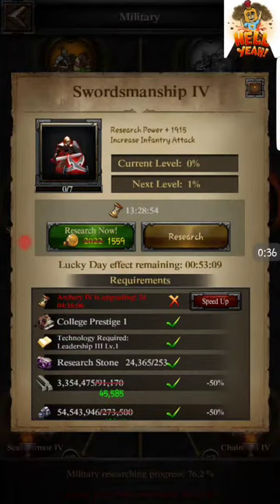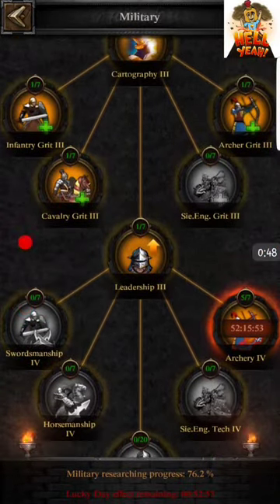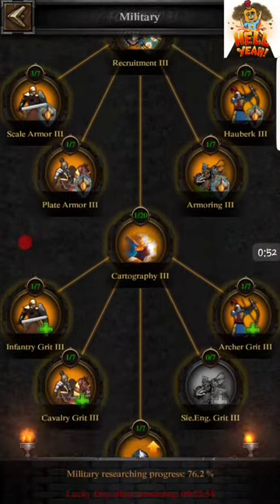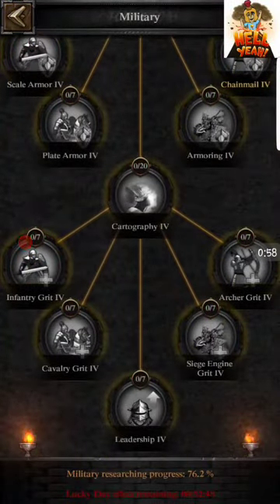Let's just take a look real quick. You do need the Research Zone for this research, but like I said it's very cheap especially during Lucky Day and doesn't take very long. So of course we're pushing that Archer attack up right now and we're going to try to max that out, but I want to get all of this maxed out. I want to get all of this done and it looks like I've got my work cut out for me.